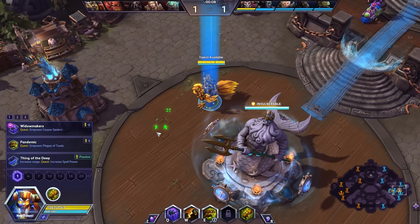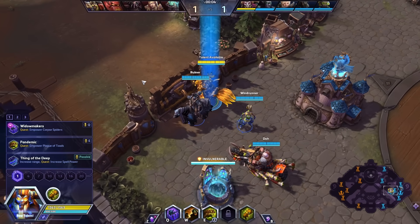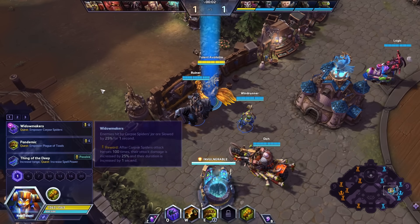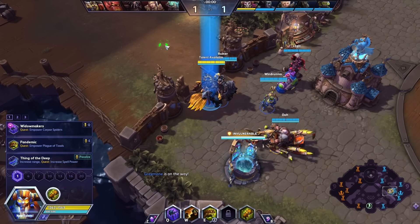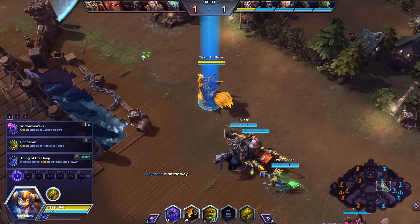All right, ladies and gentlemen, we find ourselves on Blackhearts Bay. Team, this is what I want you to do — I'm going to double soak top, you take bottom. Four push bottom after we fight over this vision. This is one of the best maps for Nazeebo because he's so good at double soaking.